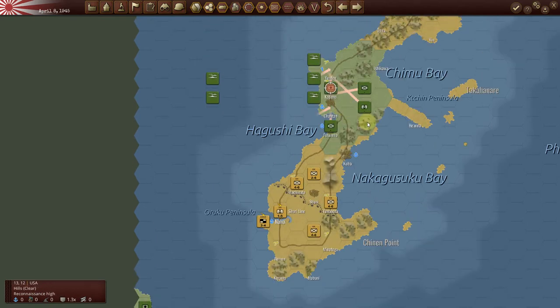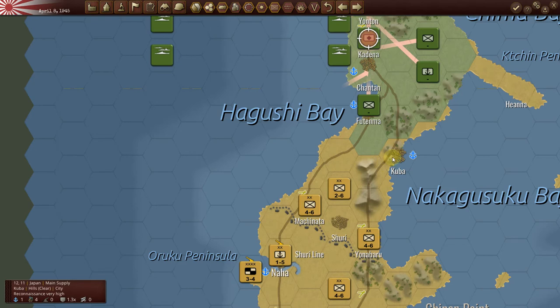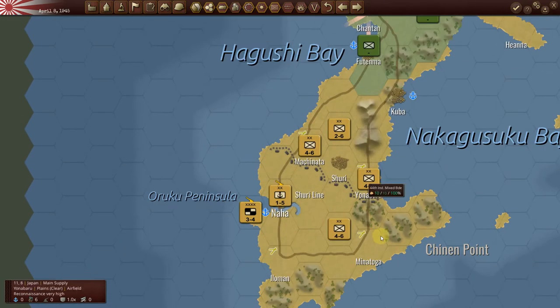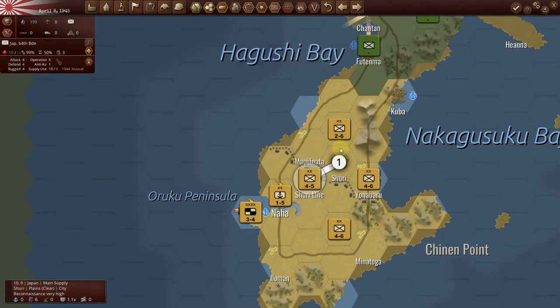These units here — I'm going to have to make a stand at some point in time. When I take a look at the lay of the land, I've got some hills here but this is an open space, so I'm going to be very open to attack. Looking at this, what I think I will do is move this unit back and fortify.